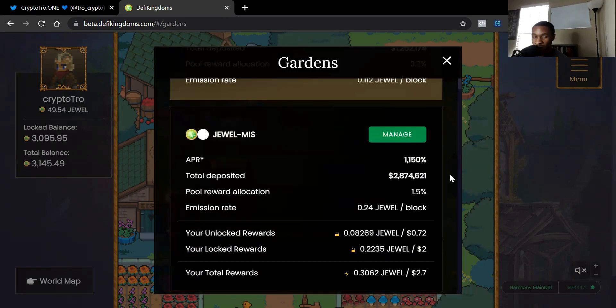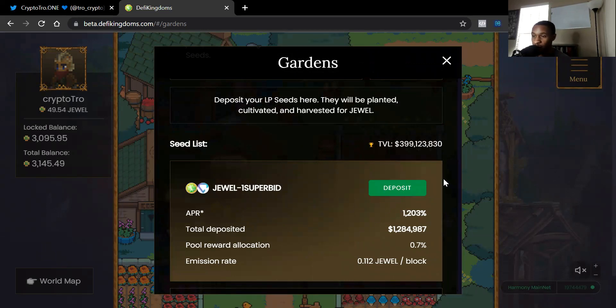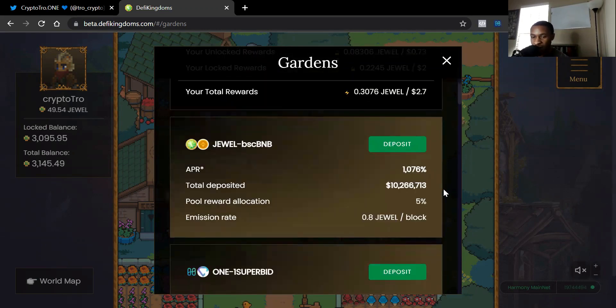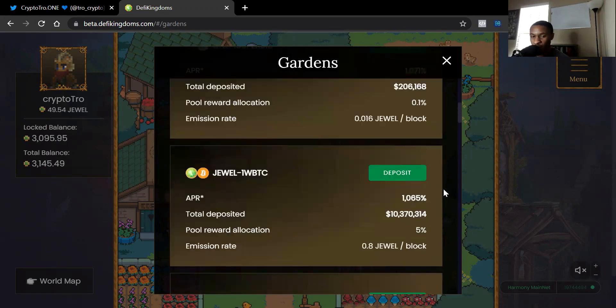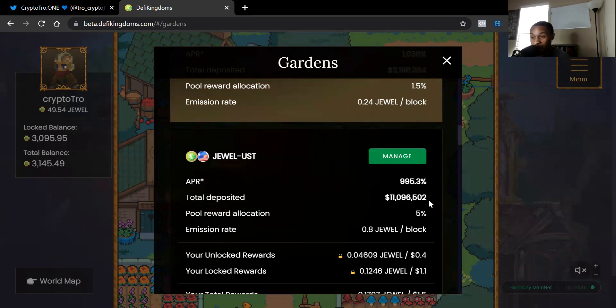Right now Jewel and SuperBid is 1200%, Jewel and MISS is 1100%. You can see I'm already in that specific pool. All of the four-digit pools are coming down as more total value locks in. We're at $399 million total value locked on the project — a lot of money. When you have that much money, the APRs can't stay that high, because early users are rewarded most. Three-digit APRs are still great though. Jewel and BNB is around 1000%, Jewel and Wrapped Bitcoin 1000%, Jewel and MATIC 1000%.